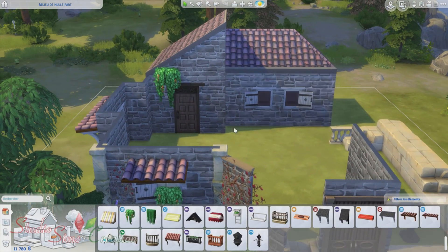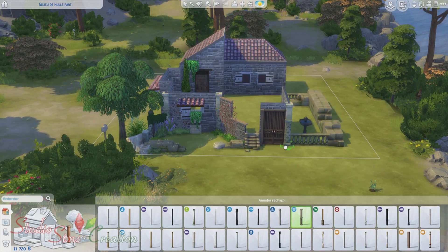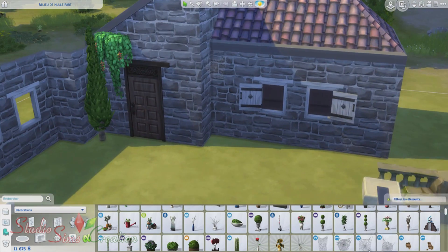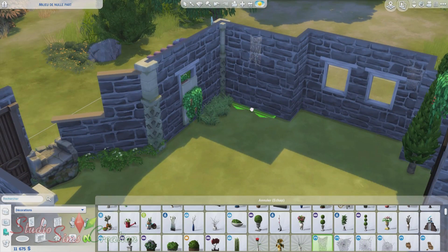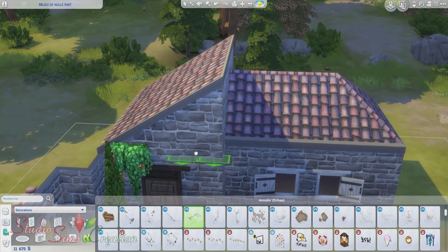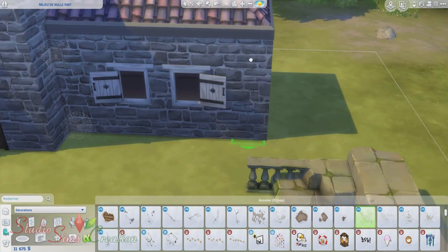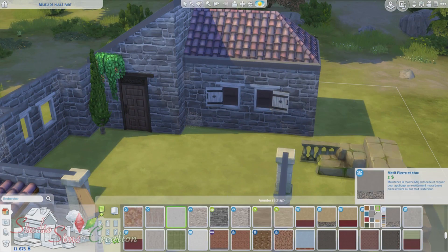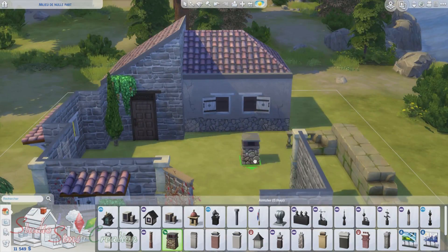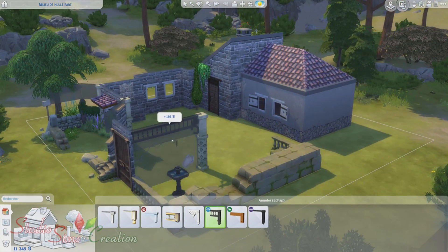Donc cette petite construction, il y a juste une petite partie qui est habitable, que vous voyez là, c'est la petite partie qui est construite. Et la partie devant, dans ma tête, c'était une grande maison à la base, avec une terrasse intérieure et pas mal de murs, et que tout s'est éboulé. Il y a eu une catastrophe ou le temps a fait que les murs se sont écroulés. C'est pour ça que j'ai mis des ruines de partout.